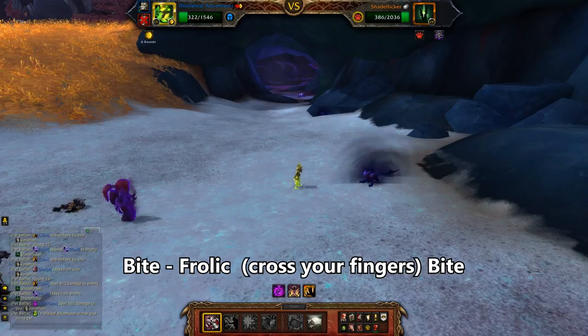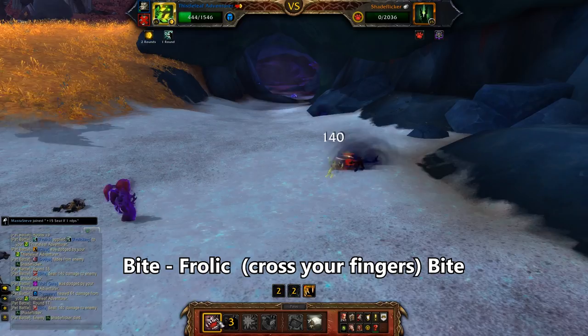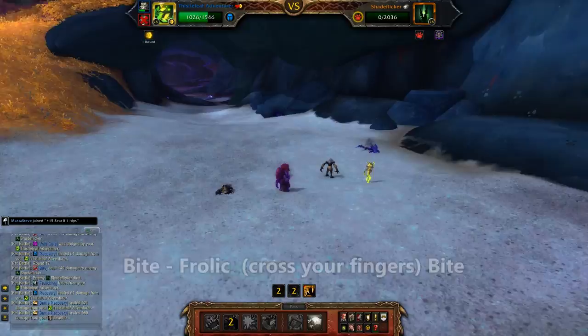Use Dodge, then Howl, then Claw. He brings your Imp back. Use Bite, then Frolic — and he does need to miss this next Claw or else you're probably doomed. That would be the dice roll. Assuming that you win, use Bite again and the wolf can finish it off with Claw. If he misses twice, you don't even need the Claw and you should probably go do some mount runs or something with all of that luck.